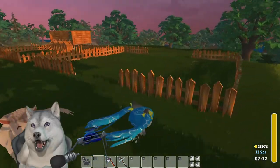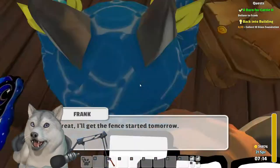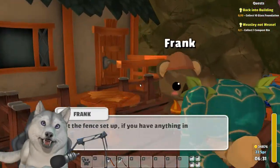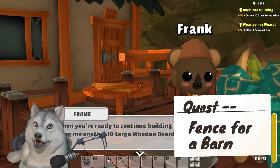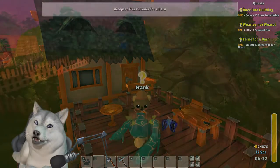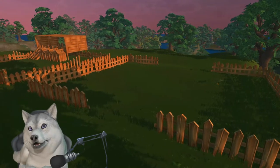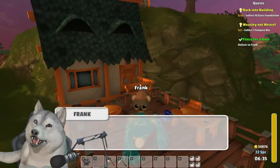Waking the next morning, there will be a small wooden barrier constructed around where your barn goes. If you have anything built in that location, it would be a good idea to move it now. Then make your way over to chat with Frank again to pick up Fence for a Barn. Bring along another 10 large wooden boards — that's the building materials he'll require to finish this portion, and it will be done by the next morning.